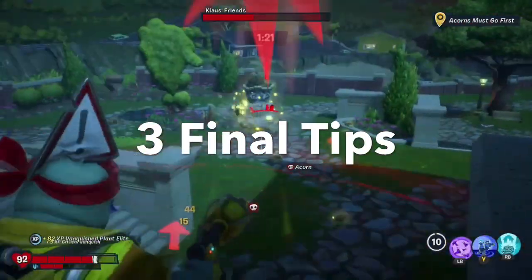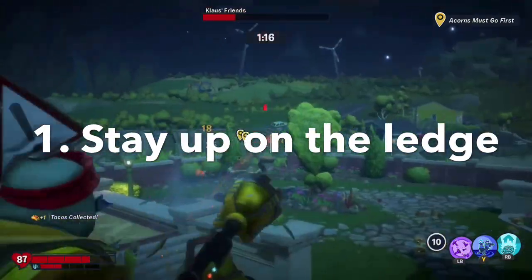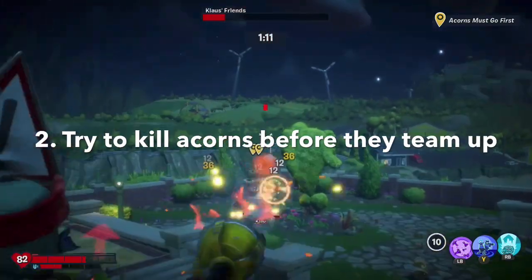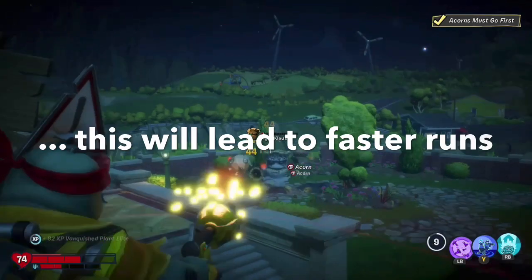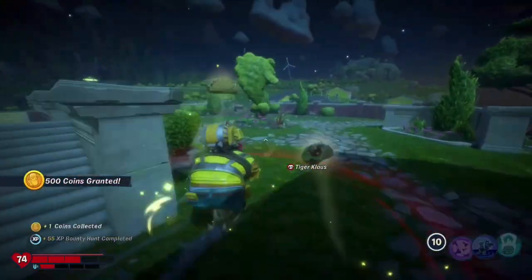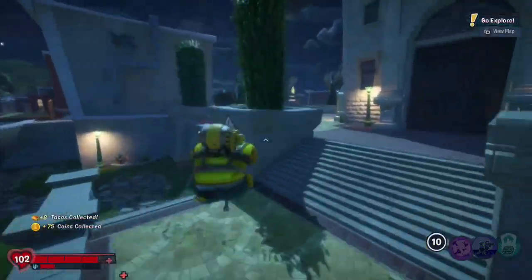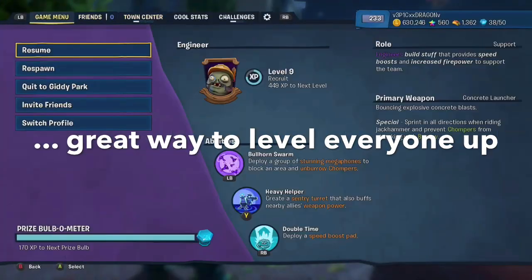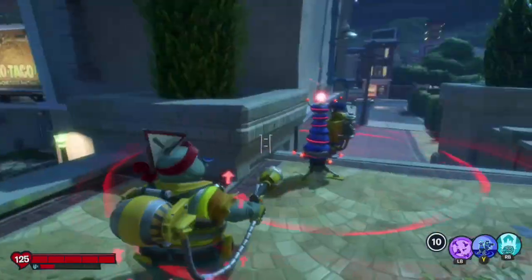So a few tips before I let you go. First, always make sure you're standing on this ledge because then the oak will rarely be able to hit you. Two, definitely try to kill the acorns before they hop into the oak — even though it may not be the easiest every time, it will allow you to go a lot faster. And three, remember you can do this with any character. Even though the engineer is the fastest method, it's definitely worth the extra few seconds of grinding this out just to level up a variety of characters.